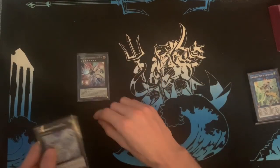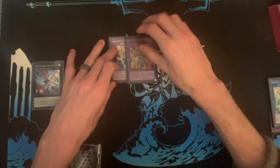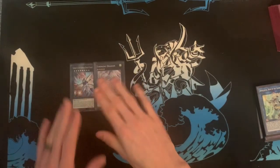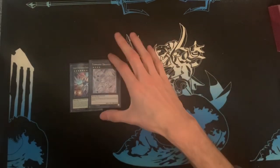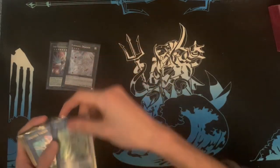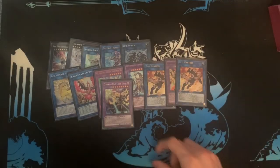For the last Rank 4, I'm playing Tornado Dragon. I expected Pendulum or heavy backrow at my locals and it didn't show up — this could easily be Dweller, and I'll probably change it to Dweller. The extra deck sits at 13 cards, so the full extra deck would be: add another Tamer Editor and Almiraj, and you have 15. That's the full extra deck in my opinion.